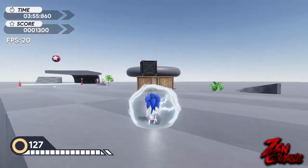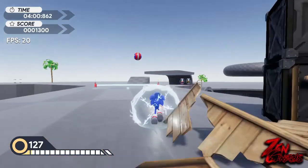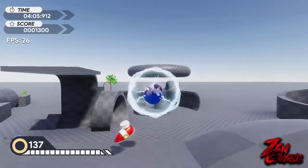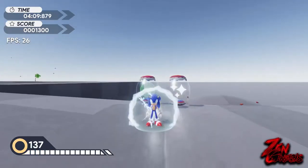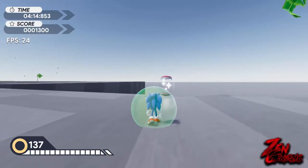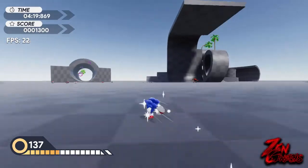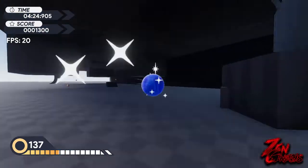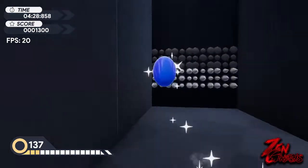Let's use the sweep kick to break these boxes. We have the speed shoes and extra rings — you definitely go a lot faster. We also have the general protective shield and the invincibility. Let's wall jump again — look at that, that's so sick. You can wall jump on any wall surface; you can angle yourself and everything.